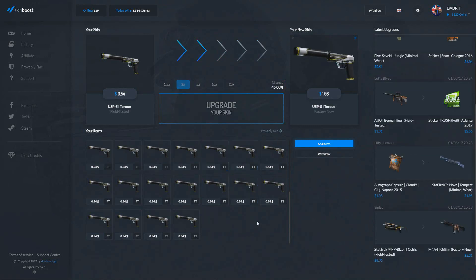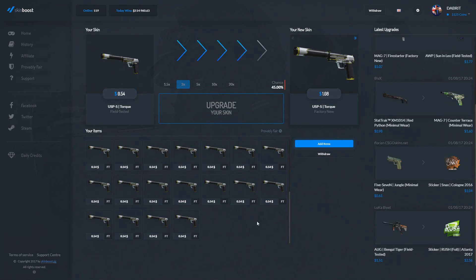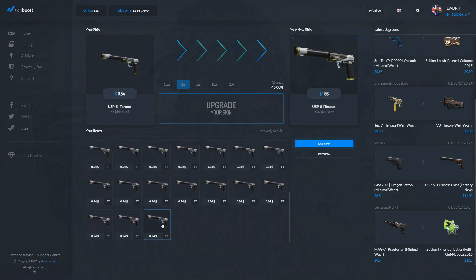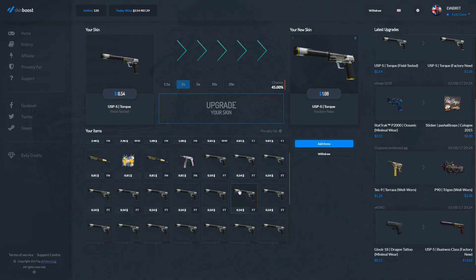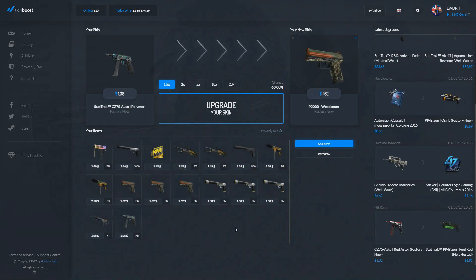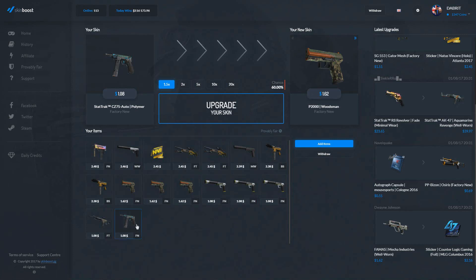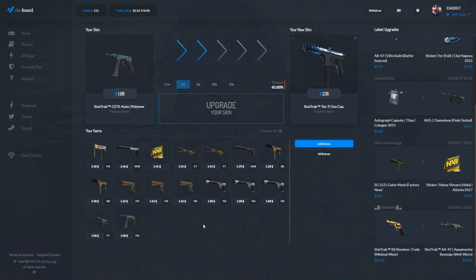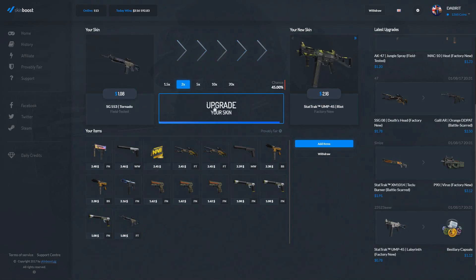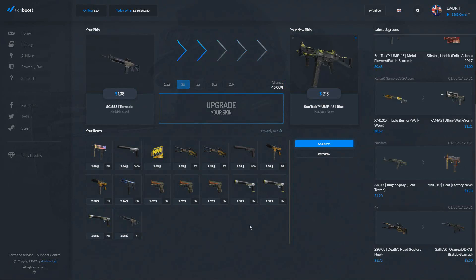So onto 2x again. There we go. Alright guys, I'm going to fast-forward a bit — I'm just going to 2x all of these skins we've got, all these USPs at 54 cents, and I'll be back in a few seconds. Alright guys, so we've got 16 skins — we've upgraded all the ones that were below a dollar and this is what we've got. We're going to 2x some of these and see what we can get. We've got to do 2x or 1.5x since we can't do 5x with these. Let's try a 1.5x.